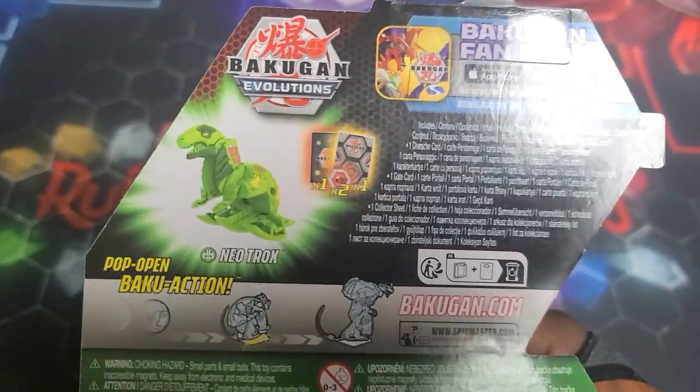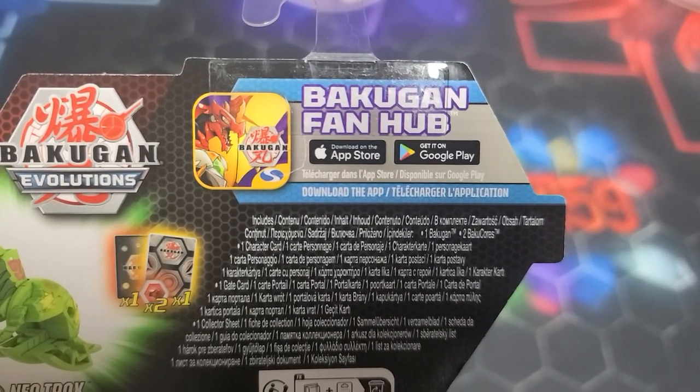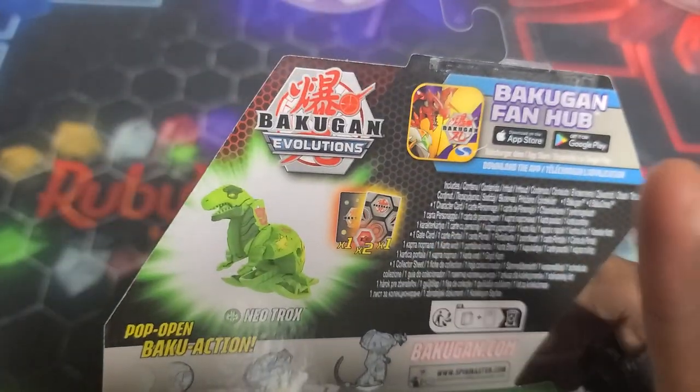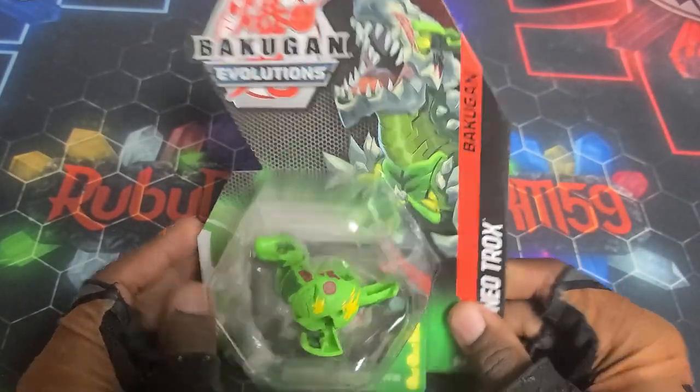Gotta check out the back — Ventus Neo Trox. You can download the Bakugan Fan Hub on the App Store or Google Play. It comes with a gate card, character card, two cores, all that good stuff. But without further ado, let's get into it.